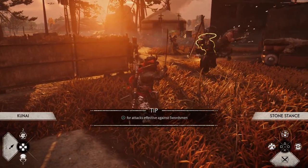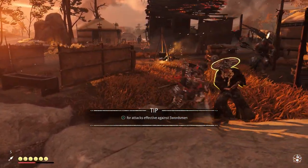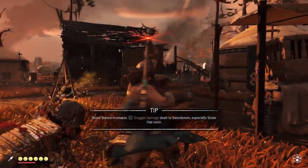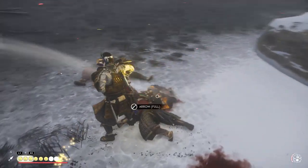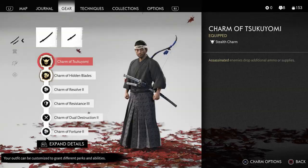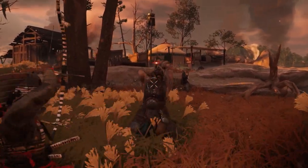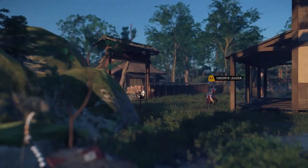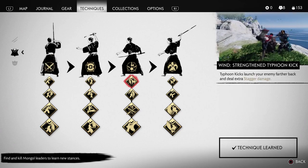These locations give you different items, health or resolve upgrades and charms, or increases the amount of charms you can have. Resolve is used to increase your health or let you use certain mythic moves in return for it, and you gain resolve through combat or ending an enemy's suffering. It's probably the most important part of the game. Charms just give you a variation of benefits, some better than others. You could also put your skill points into developing different stances, which you obtain by observing or killing leaders.